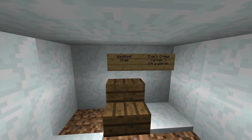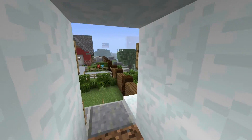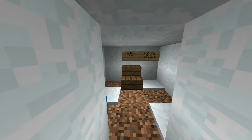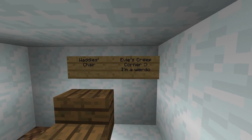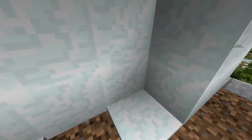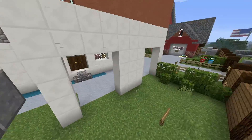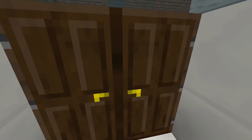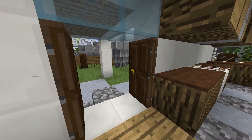This is Waddle's chair — this is actually from a couple builds ago, I just didn't remove it. It's like the only remnants left. Over here we have Evie's creepy corner, because she was just AFK there for hours. Anyway, let's go inside Garth, Lawrence, and Zane's house — attempted replicas.